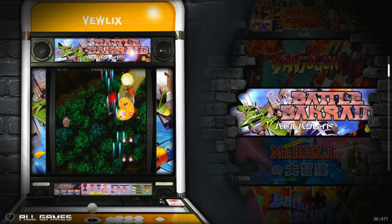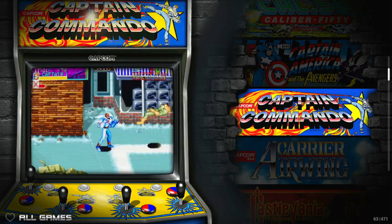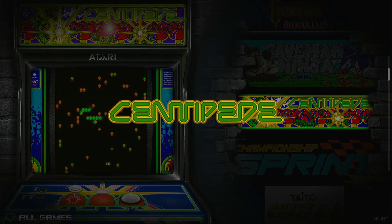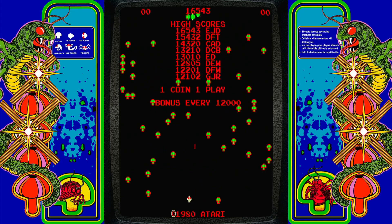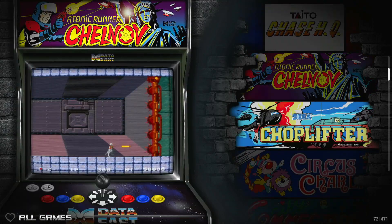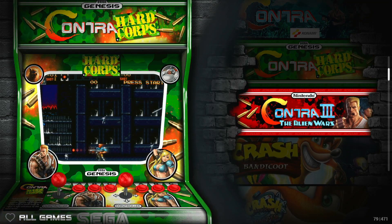It also has a selection of trackball games like Centipede, Millipede, and Tempest. It supports a mouse, so if you have a trackball hooked up in your cabinet — those are usually detected as a normal mouse — it'll pick that up just fine, right out of the box. Missile Command and Tempest are on here and work great with a spinner. Pretty good collection of games.